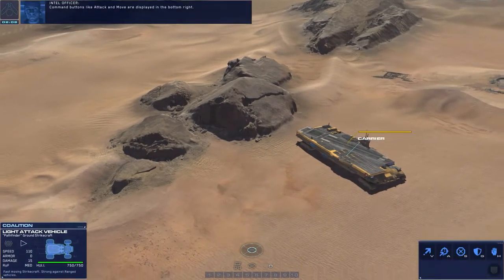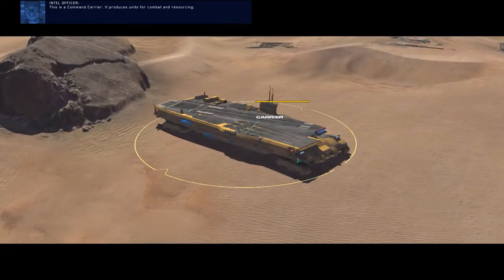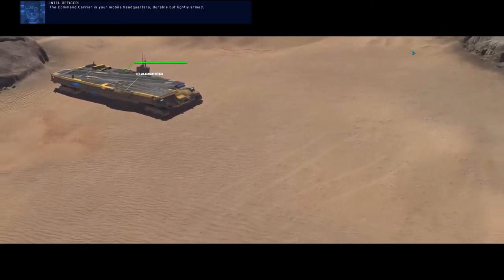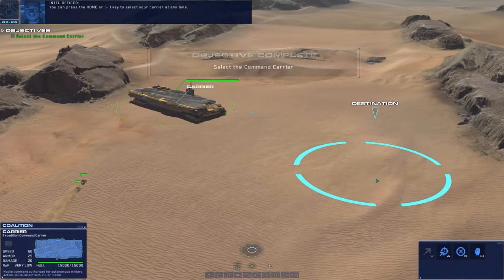Information about selected units is displayed in the bottom left. Command buttons like attack and move are displayed in the bottom right. This is a command carrier. It produces units for combat and resourcing. The command carrier is your mobile headquarters — durable but lightly armed.